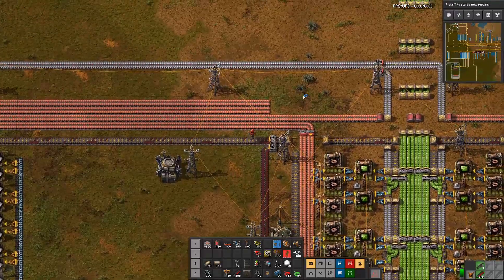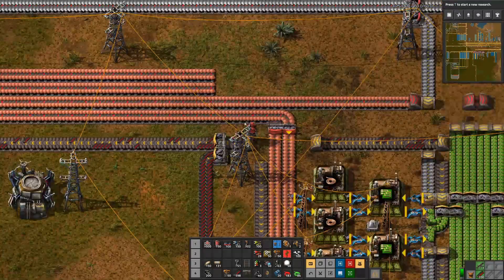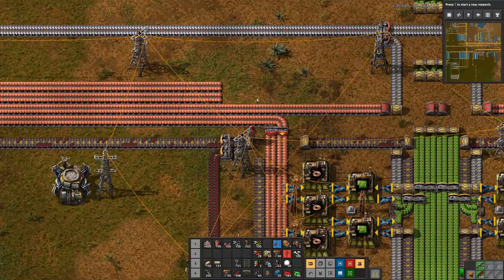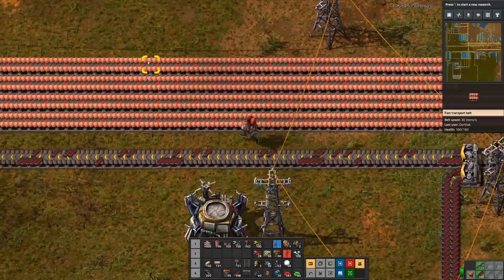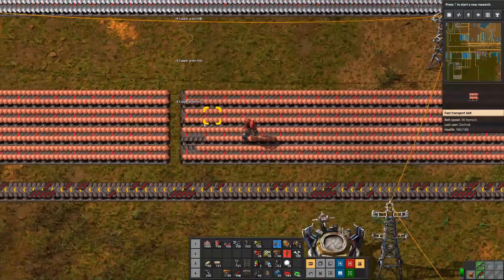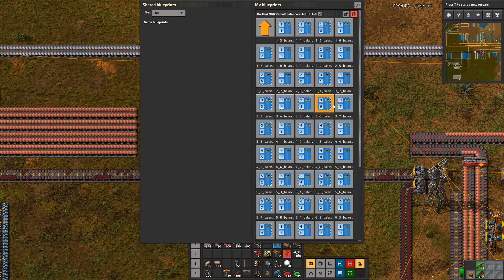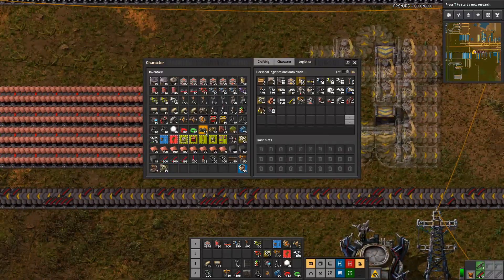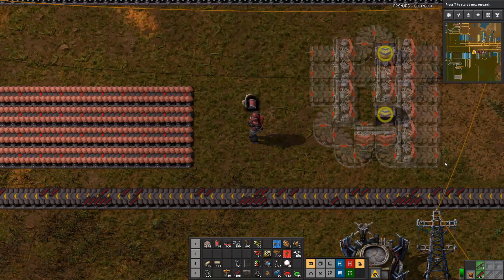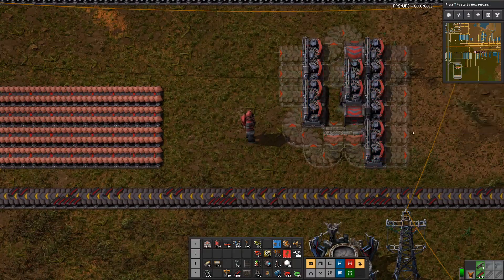Let's bring in one more lane here. The way we're going to do that is: we have six belts and we need three, so we're going to put in a three-to-six balancer here. Since these six are yellow it's going to be the equivalent. I'm going to stop this and delete a chunk here. We're going to go to our balancers, find a three-to-six balancer which is right here - it's not quite convenient but we'll put it here anyway. Now we're going to upgrade this to red.